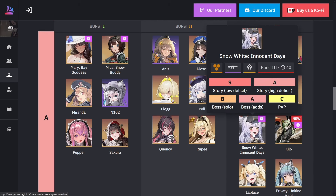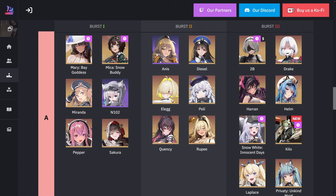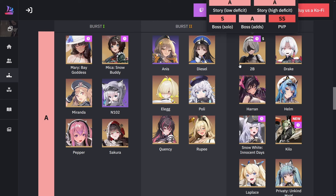For 2B, even though she is a defender unit, all her kit revolves around max HP. The more max HP you give her, the more damage she does. For every burst she does, she increases her own max HP, which increases her damage as well. After a certain amount of time she does a lot of damage, and after a certain number of attacks she also does a little AOE.